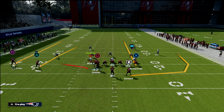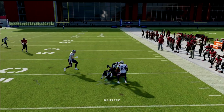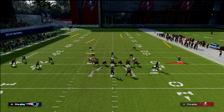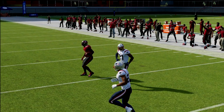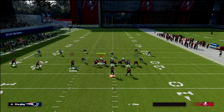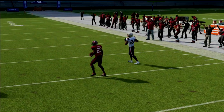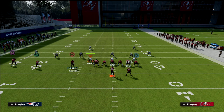We're going to utilize the seam wheel as a way to check down in case things aren't there. Cover 4 does a pretty good job of guarding it because you have the two safeties, so we can easily check it down to the right side. If they go to man coverage, this running back route — when he cuts inside — you just low pass it, and it beats man coverage regardless of whether it's Cover 2 man or Cover 1 man.